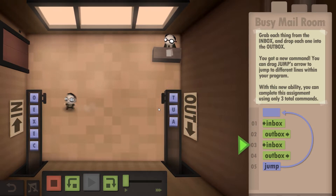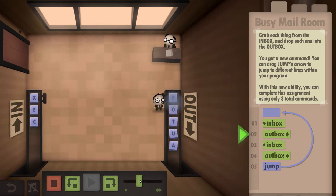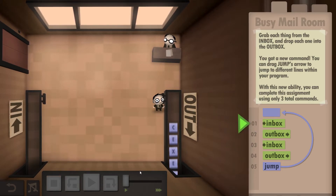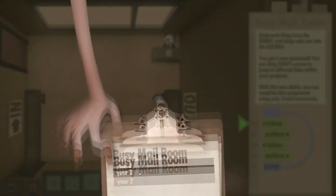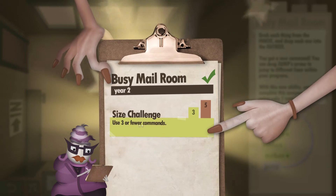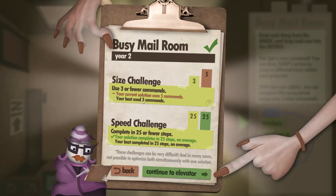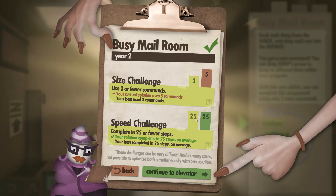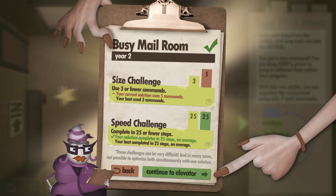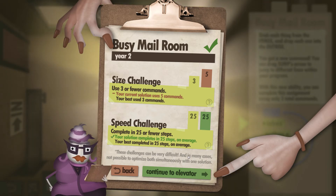What this is going to do is — before it took three moves to move one across, now it takes five moves but we're moving two, so we're saving one. For the commands you can see it took us five, so we failed on that, but it doesn't matter because we've already done the three. And now for the speed challenge it only took 25 out of 25, so we've unlocked the speed challenge. I hope you found it helpful and I'll be uploading the next episode soon.